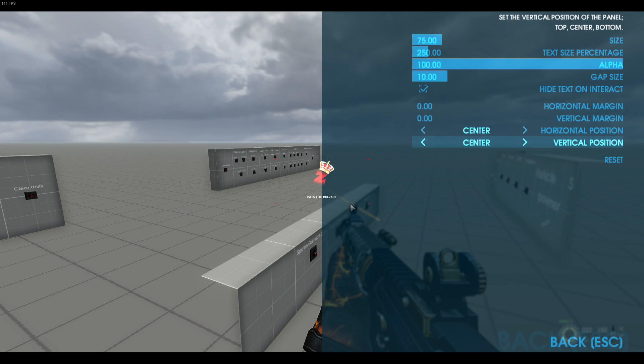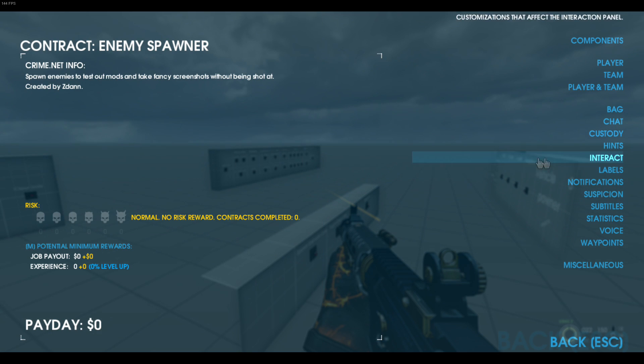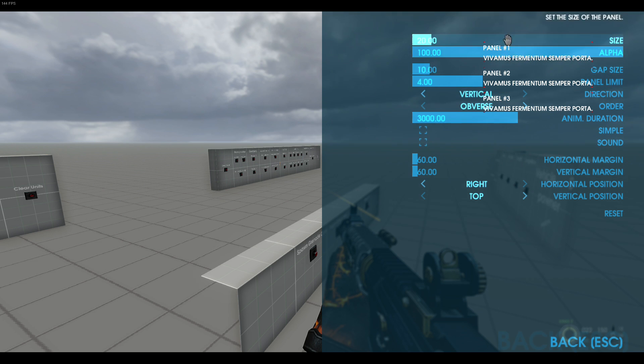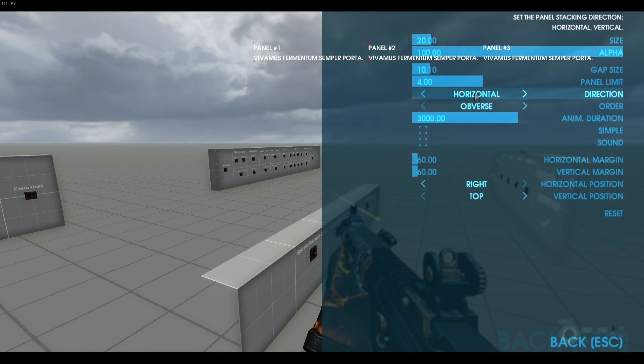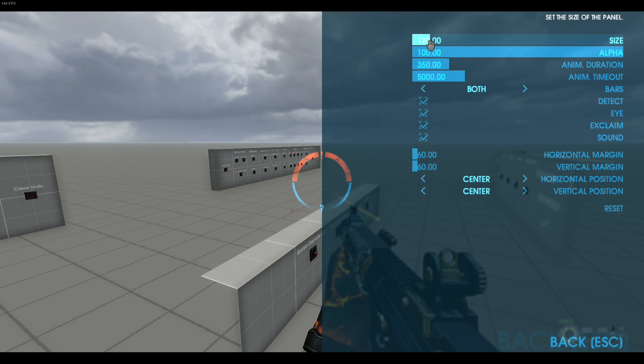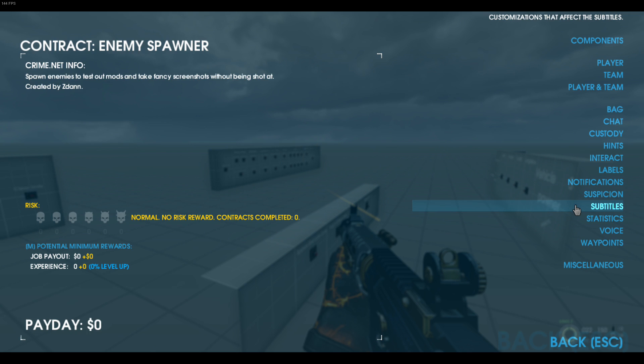You've got your interaction circle — I have mine set pretty small. I don't like having that huge default interaction circle. There are labels here, not sure exactly where those appear. Notifications are over there — you can see them. You can change the gap between notifications and whether they're horizontal or vertical. There's duration, portals and borders, simple animation, play event sounds, and positioning. What I love about this HUD is that when you click an option like suspicion, it pops up the preview circle so you can see how it looks even without being in a live game.